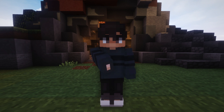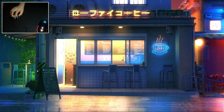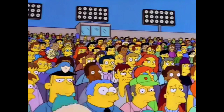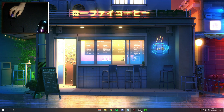Alright, without further delay, let's get right into the video. So the first step in finding a perfect sensitivity is to look at your mouse's DPI. Now if you don't know what DPI is, it's basically a type of measurement that correlates to inches and pixels on your screen. Basically, DPI is just another sensitivity setting in your mouse. To find the DPI of your mouse, you can use the mouse's brand software — for me that's Razer Synapse, so I can download it right here.